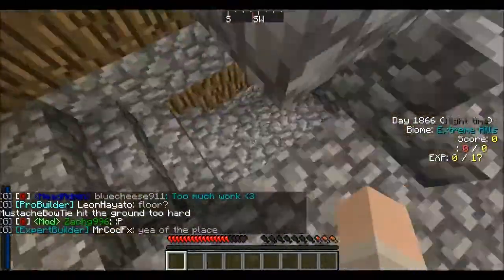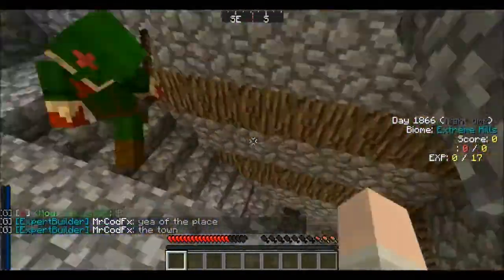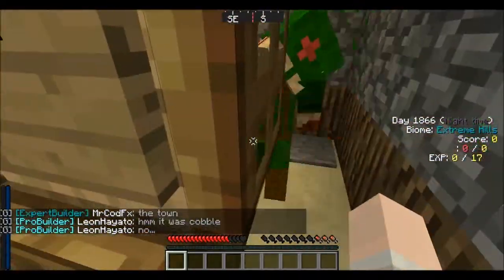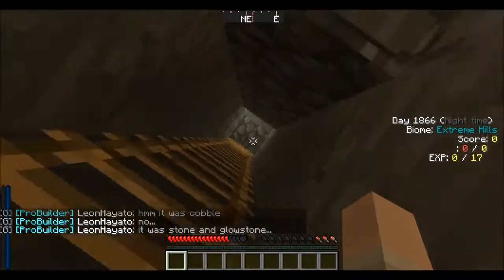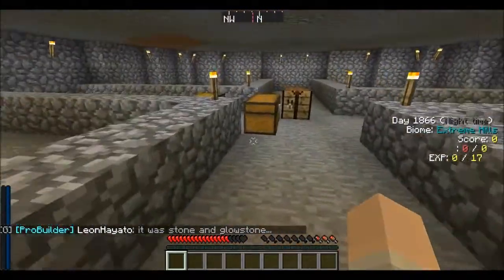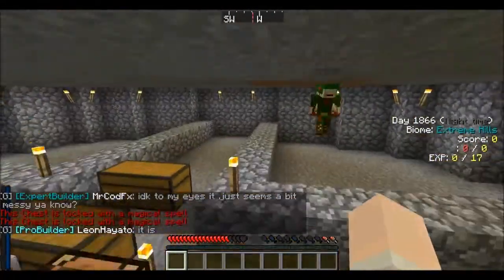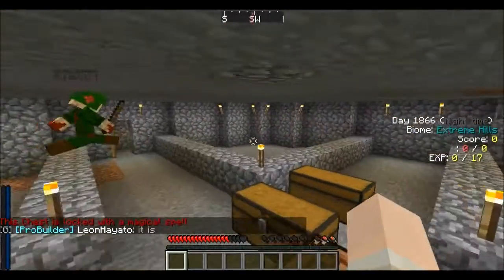I'll show you my house on the other server later. Now if we come down here back to the lobby, then we go to the reception desk. This is reception. See this pressure pad right here? Stand on it. And that's the basement I'm working on. This is really awesome. One of these is gonna be like a nether wart farm, one's gonna be a brewing room, one's gonna be my bedroom, and one's gonna be storage.